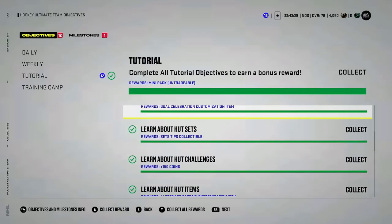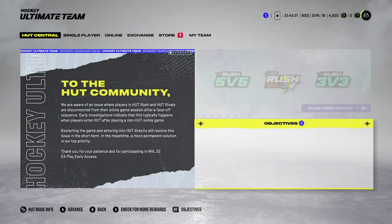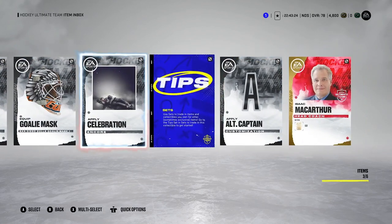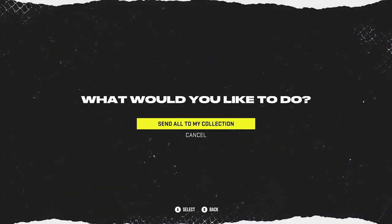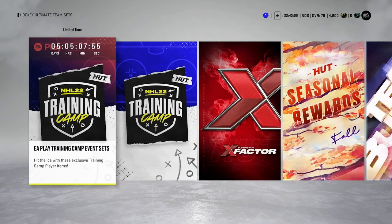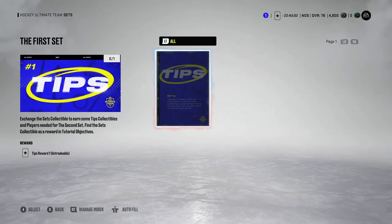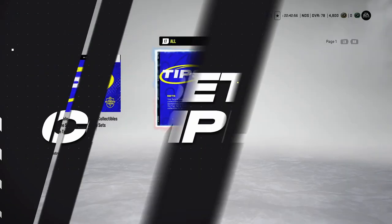Once you've completed all the tutorial objectives, hit Y to collect all your rewards, then go back to the store tab. Everything will be in your item inbox — send all to your collection by clicking left thumbstick in and selecting 'send all to collection.' Now let's go and talk about sets, because this is where you're going to go to complete it. Go to Exchange, then Sets. Once you're in Sets, go all the way over to Tips. Click in, then autofill using the left thumbstick to fill in that tip collectible you received. Hit Y to complete the set.